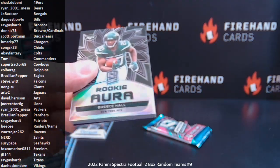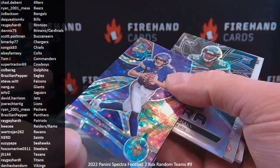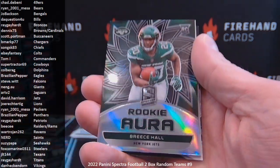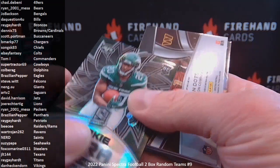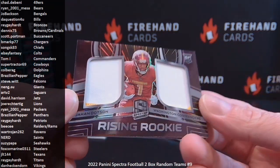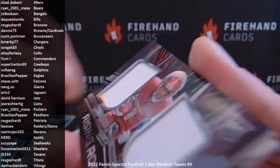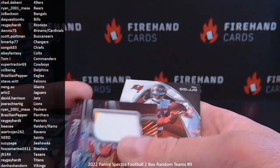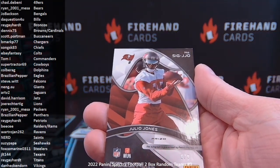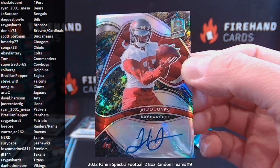Two packs left: Rookie Aura Breece Hall off the back. Kurt Cousins numbered to 99 for the Vikings — Dan Heckendorn. Rookie Aura base version is numbered to 99, this one 89 of 99 — Los Jets, David. Jahan Dotson numbered to 35 — that better be a patch — pretty all white with a little yellow in the corners — Commanders, Tom I. And Tampa Bay Bucks: Julio Jones numbered to eight — a live Julio Jones autograph, who would ever have thought! — going to Scott Portman.